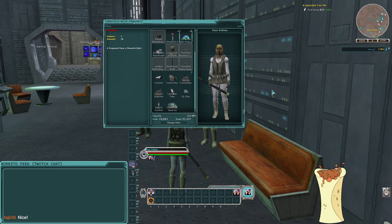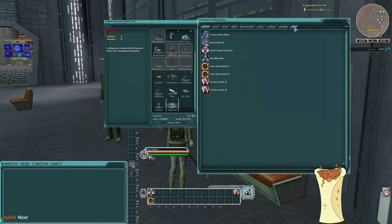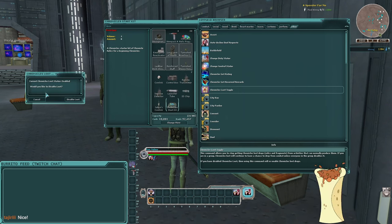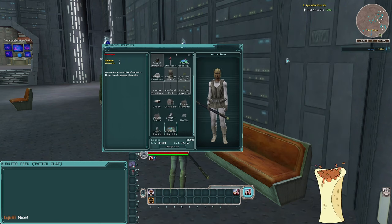Before I forget: I don't want to be looting Chronicler stuff right now, so I'll bring up the commands menu, go into Other, scroll down to the Chronicle Loot Toggle, double-click it, and it asks if you want to disable your loot status. Yes — now it's disabled. I won't get Chronicler loot. If I ever want it I'll turn it back on.